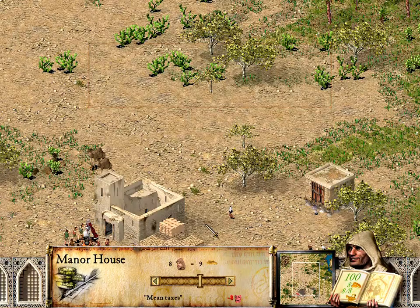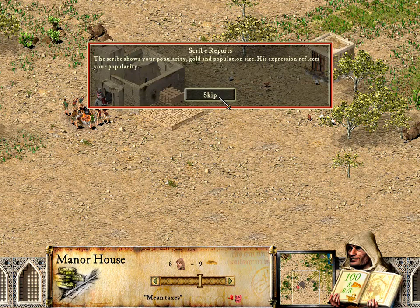The scribe shows your popularity, gold and population size. His expression reflects your popularity.